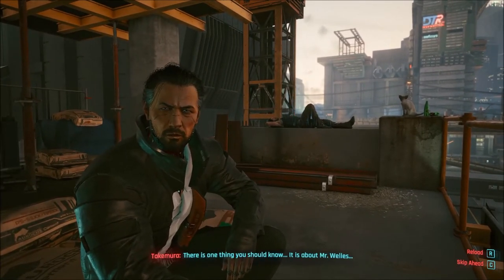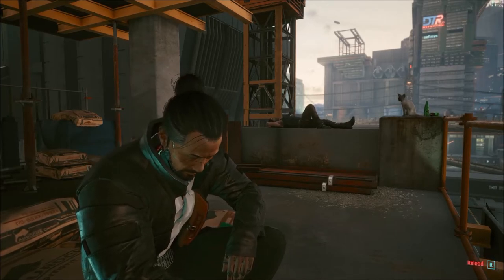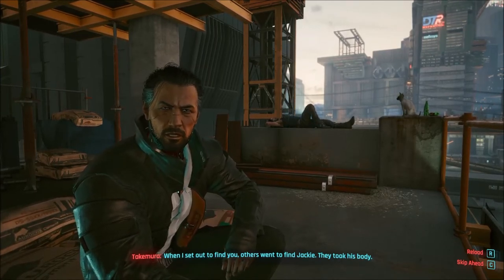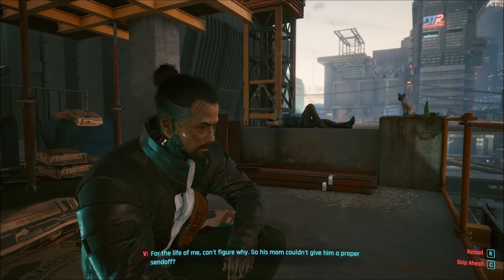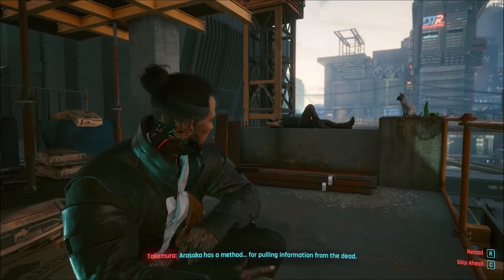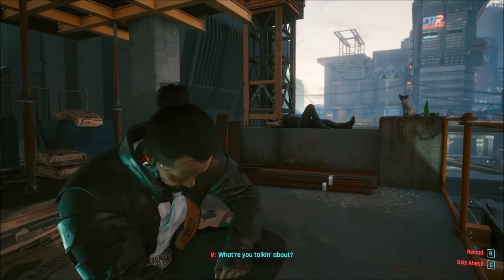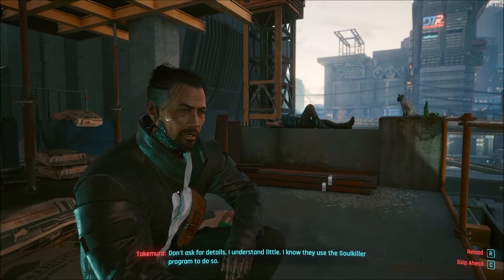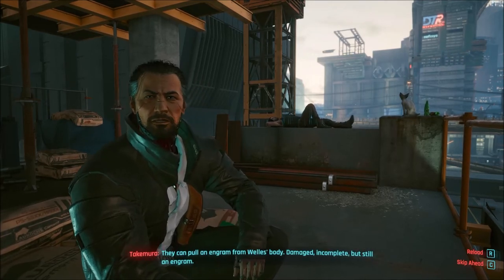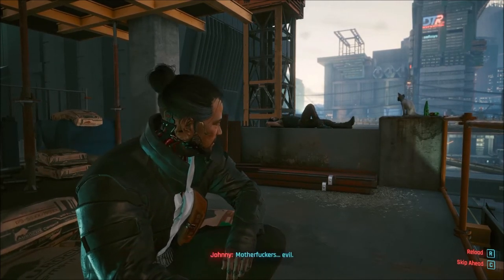'There's one thing you should know - it is about Mr. Wells.' 'About Jackie? What is it?' 'When I set out to find you, others went to find Jackie. They took his body. For the life of me, can't figure why - why wouldn't they send him to his mom, give him a proper send-off?' 'Arasaka has a method for pulling information from the dead.' 'What are you talking about?' 'Don't ask for details - I understand little. I know they use the Soul Killer program to do so. They can pull an engram from Wells' body - damaged, incomplete, but still an engram.' 'Motherfuckers. Evil.'